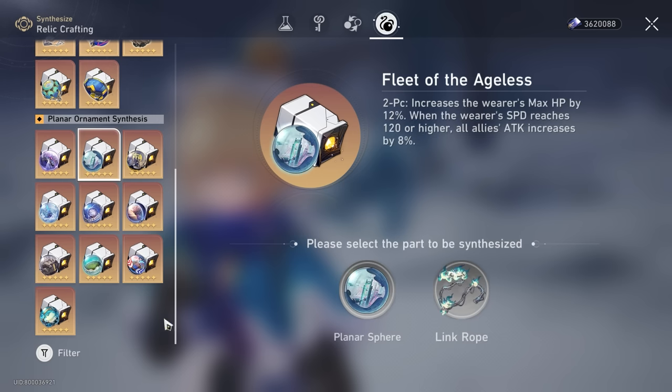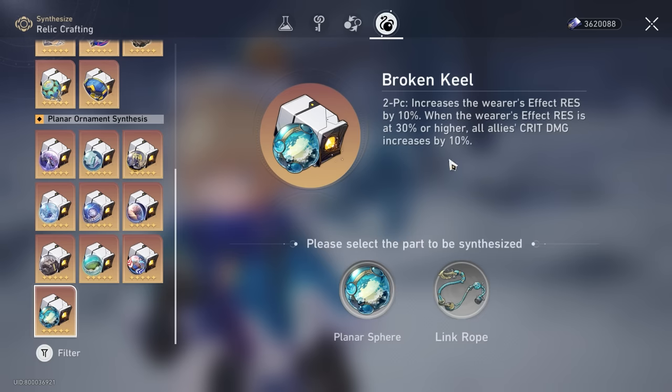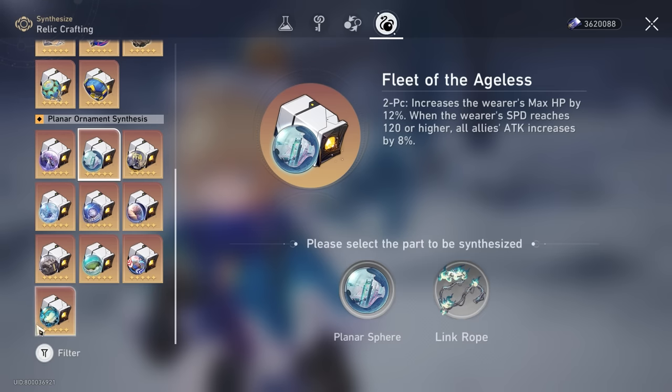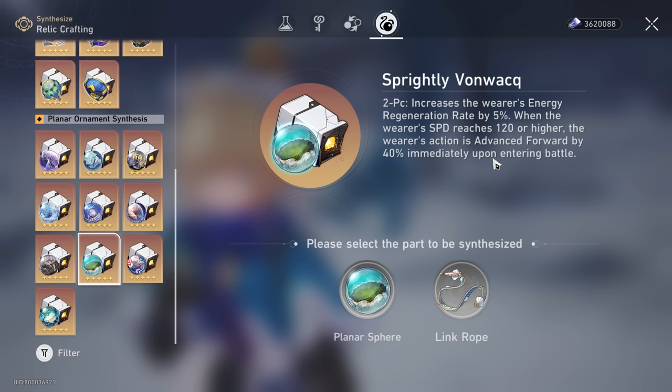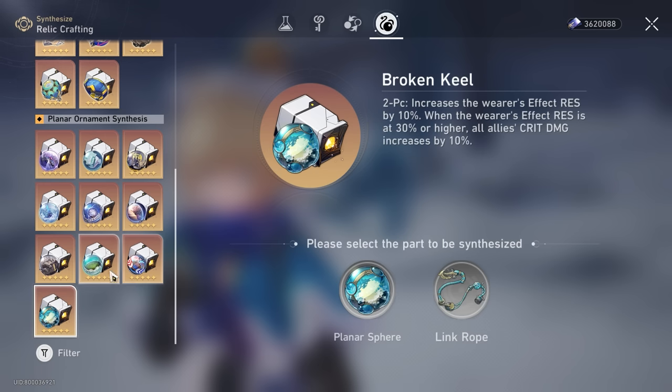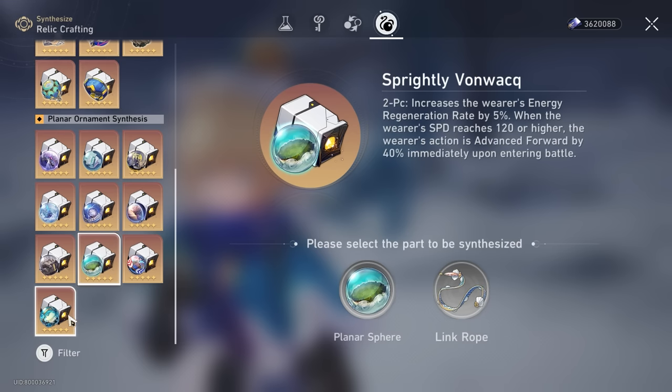Broken Keel is my preferred choice over Fleet of Ageless for the hybrid build, mainly because its crit damage buff scales universally — attack percentage might not benefit all characters, but crit damage does. She benefits a lot from the 10% effect res here, and when her effect res hits 30% or higher — which most Abundance characters can reach through light cones and traces — she gets a 10% increase to allies' damage. All four characters can use this, so you basically give your whole team a 40% total crit damage increase, with the caveat that each of them also needs 30% effect res individually.